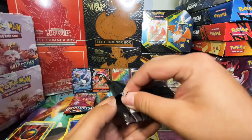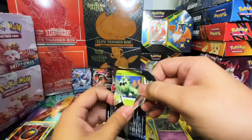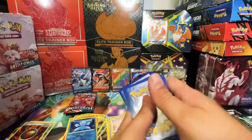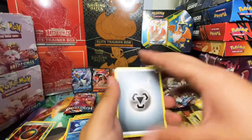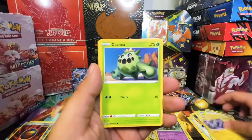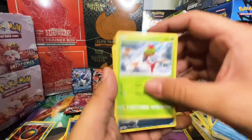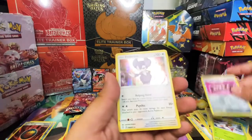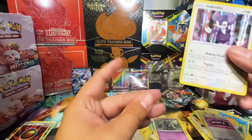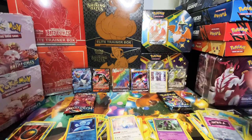We need one for Shiny Fates. I haven't pulled that Charizard VMAX yet — can't wait to pull it. Comment down below guys if you have pulled that Charizard — I want to know if you guys have done it. I've opened a bunch of packs and haven't gotten lucky with it. Eevee, Jirachi, reverse holo, trainer, and an Indeedee right here. Not bad — first rare for Shiny Fates.